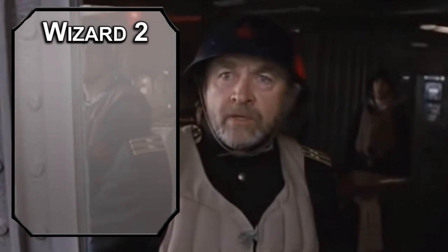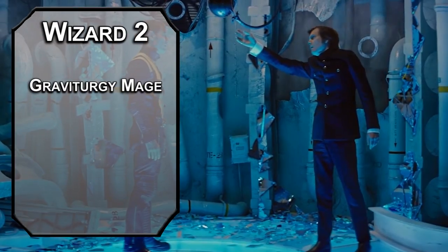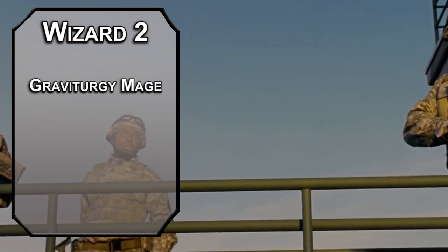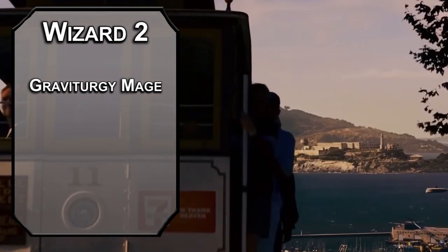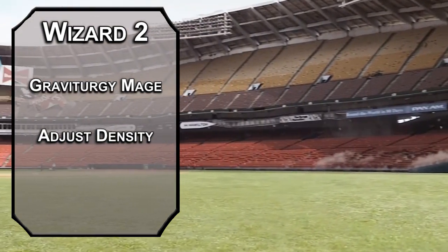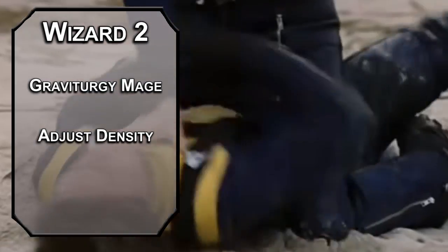2nd level Wizards can choose a school, and there isn't a Wizard subclass for Magnetism, but there is one for Gravity, and those are both natural forces. It also lets me use something from Wildemount finally. The Graviturgist subclass — I'm just going to say Gravity Boy — lets you Adjust Density, changing the weight of an object or creature for a minute depending on your concentration. If you make a creature lighter, it's 10 feet faster, can jump twice as far, and has disadvantage on Strength checks, with the opposite effects if you make them heavier. Currently the creature has to be Large or smaller, but that increases to Huge or smaller at level 10. Spoilers — we're hitting level 10 as a Wizard.